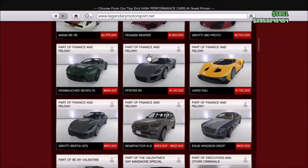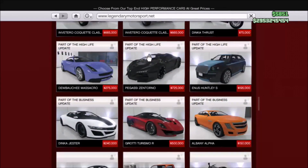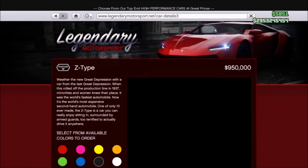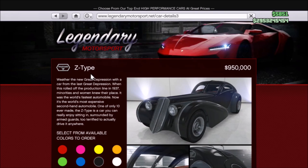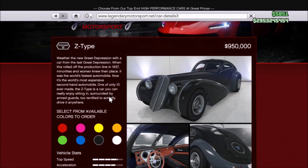Now you cannot just select any color — you actually have to find the Z-type. The Z-type isn't that far down if you stay in one vertical row. Once you have found the Z-type, just select any of these eight colors and that color will actually be your BMX color. My friends and I have chosen all these colors and they all do work and look pretty good.